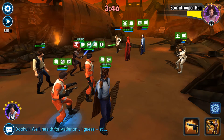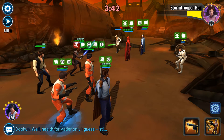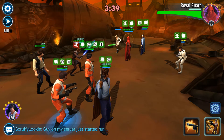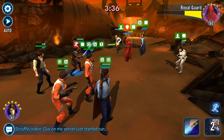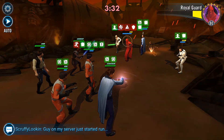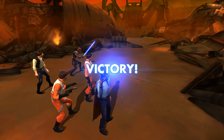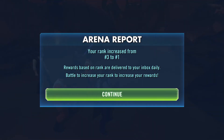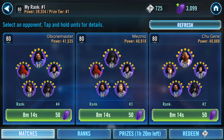All I need is one more good AoE attack and Lando should be gone. I could take out Stormtrooper Han, but I'm gonna use this triple attack to hopefully take out Royal Guard instead. And that's it — it's a victory! This team is beatable on defense, so tonight when I go for defensive mode I will switch Royal Guard. Hope you guys enjoyed the video.